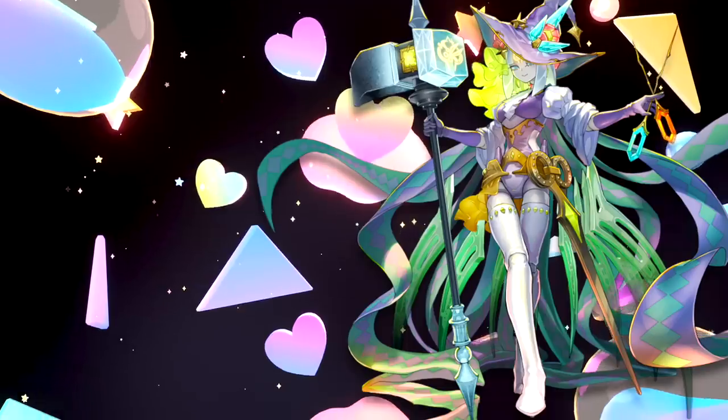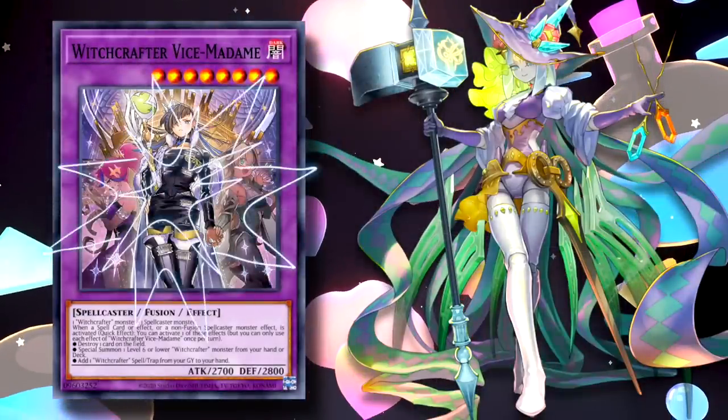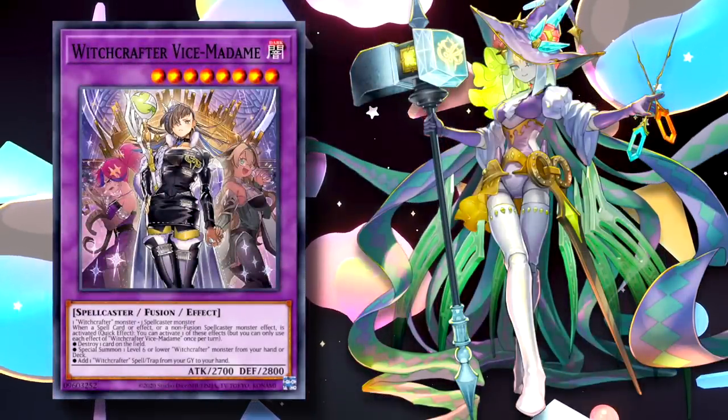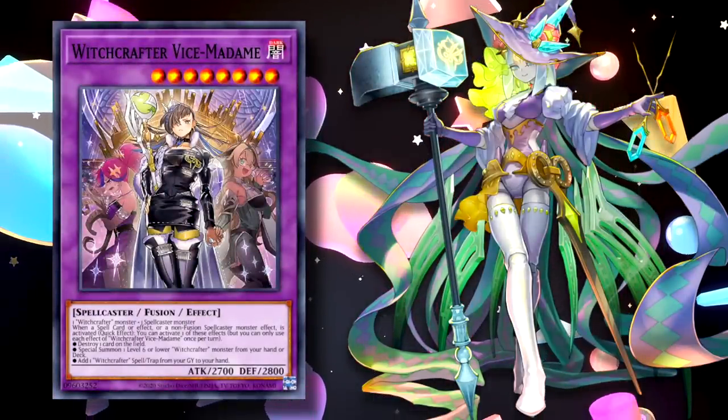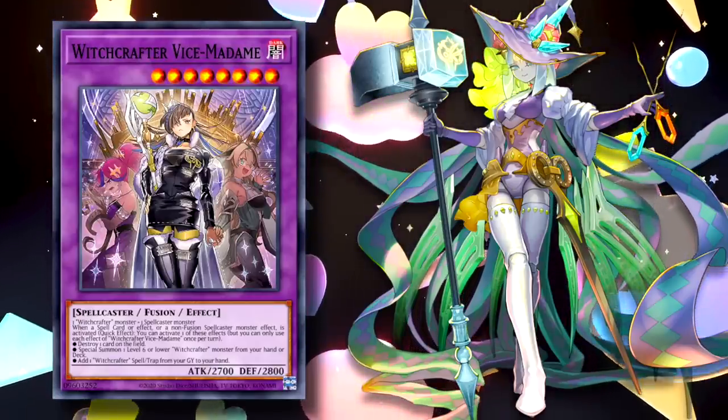With the new support, the deck received a new fusion spell and monster in Witchcrafter Vice Madame, which has three strong effects, all of which can be used in the same turn. The replays are all in Diamond 4 from about three hours of gameplay.